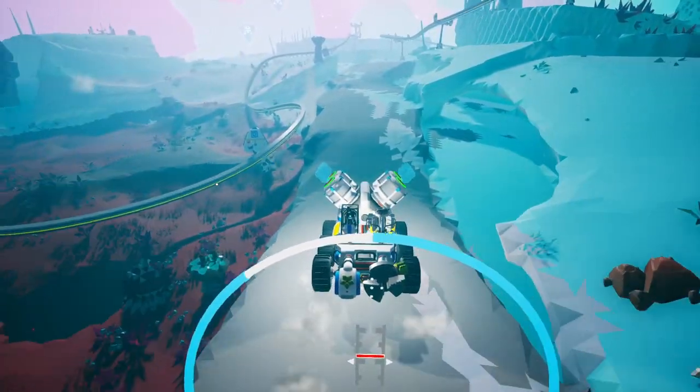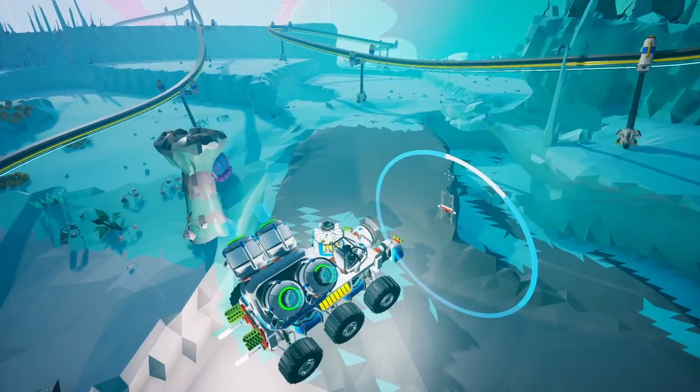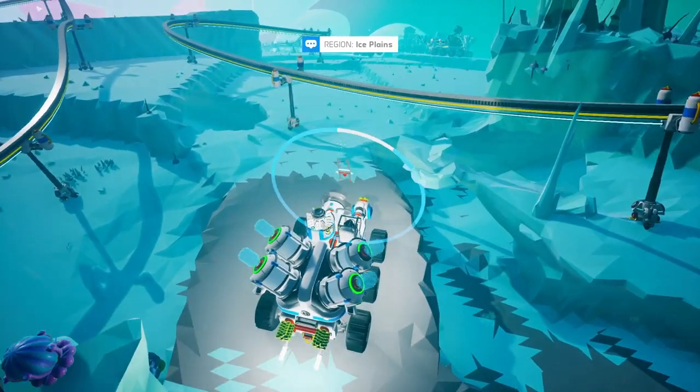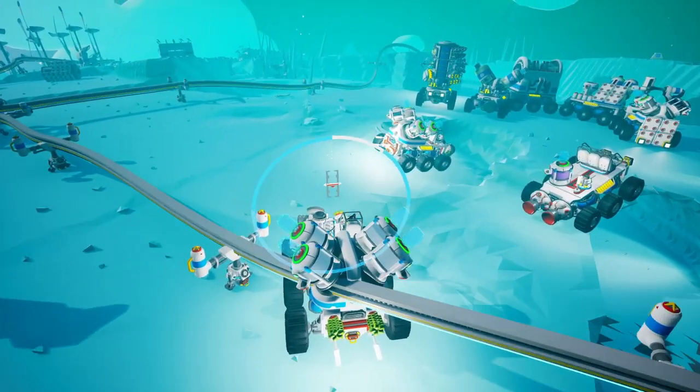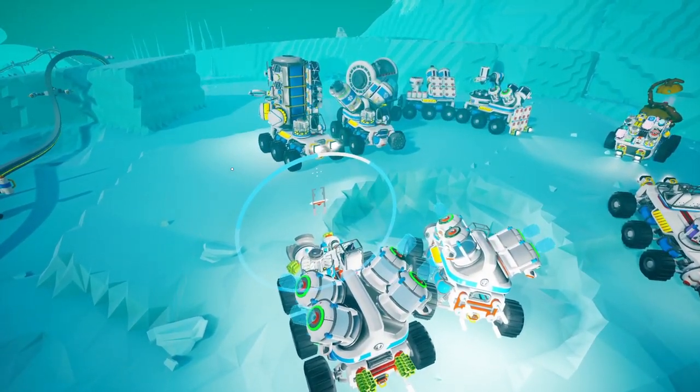You can use whatever power source you'd like — generators, wind power, solar power, whatever. For example, on Glacio you can have some wind turbines and a battery, or on Calidor you can use solar power. You don't have to follow these designs exactly; you can make them your own by adding and removing different items.